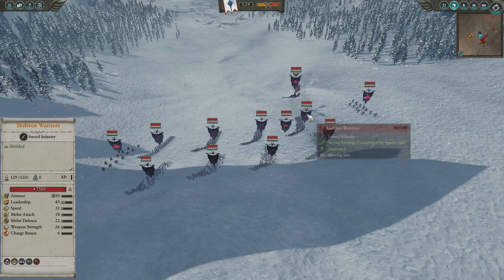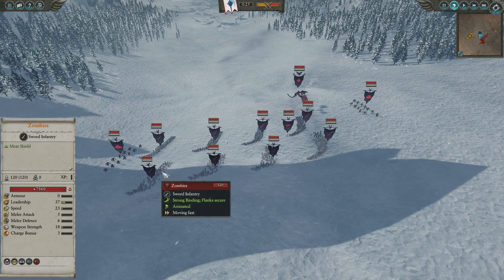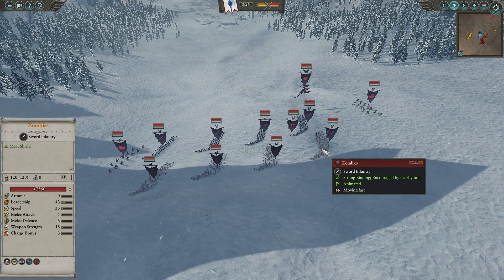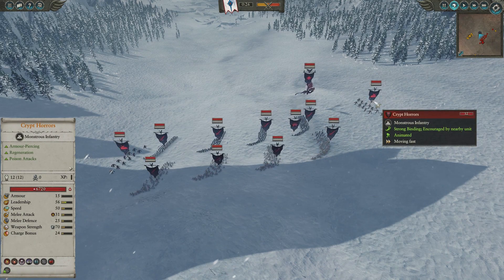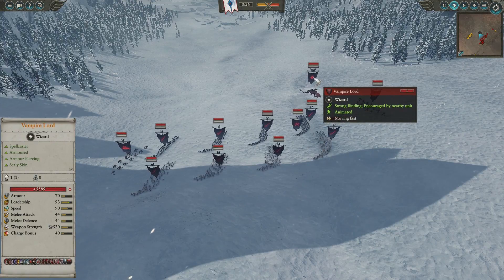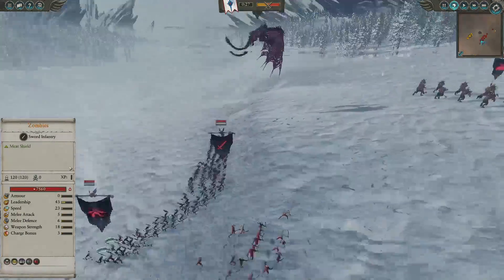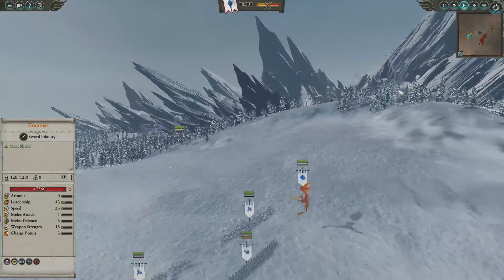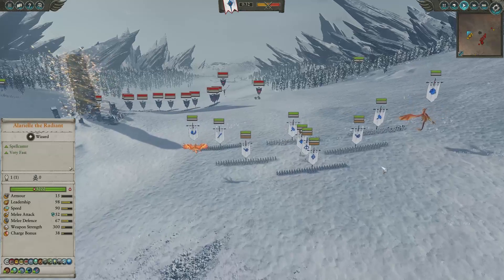A lot of Grave Guard and Skeleton Warriors — three groups of Skeleton Warriors — and then a bunch of Zombies as his frontline, just to serve as chaff. He also has two Crypt Horrors as well, and a Vampire Lord up on a Zombie Dragon. So guys, without further ado, let's get this match underway.